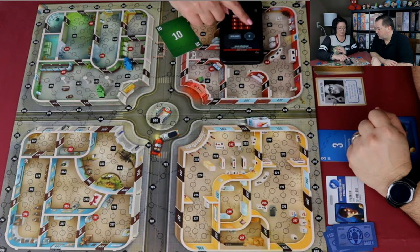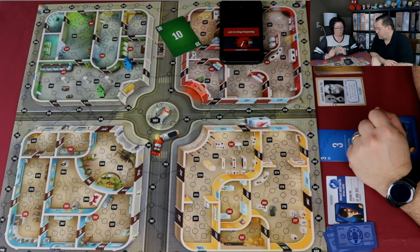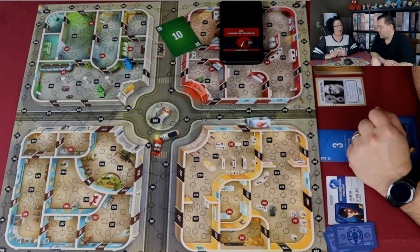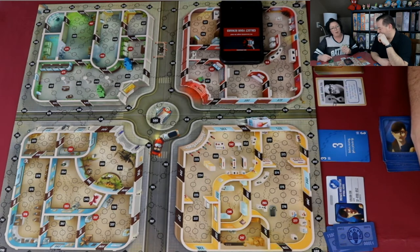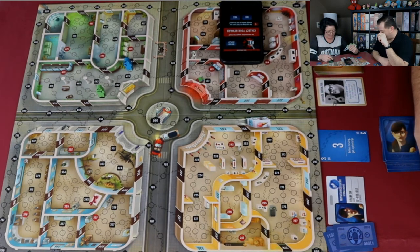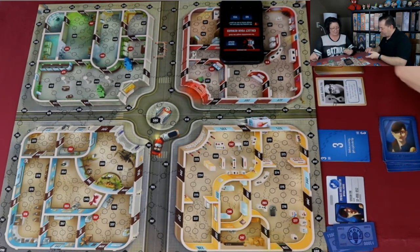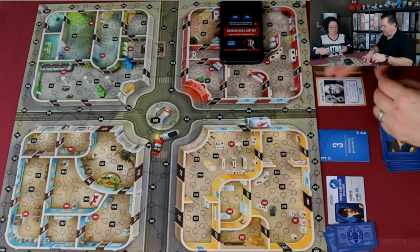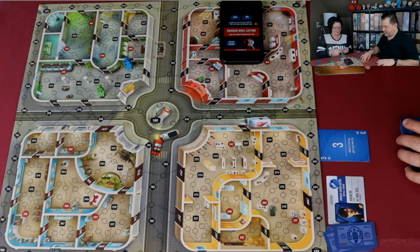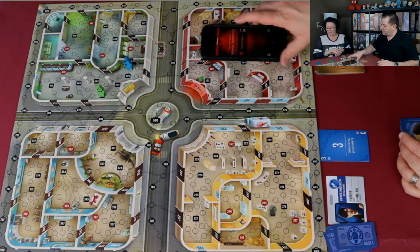Joe uses his 10-movement card and goes one, two, three... he feels the thief is around space 442. Joe makes an arrest — and got him! 9,000 dollars for Joe. Nobody argued about the rules.